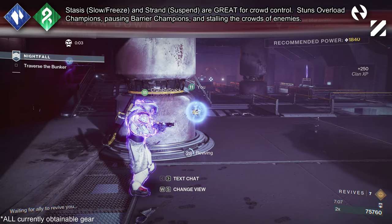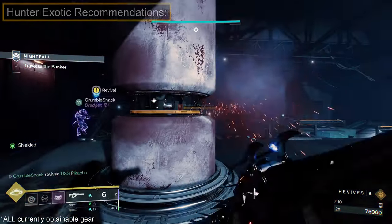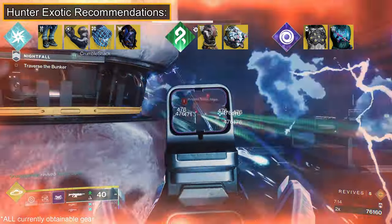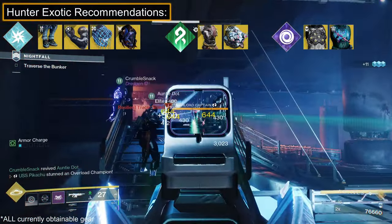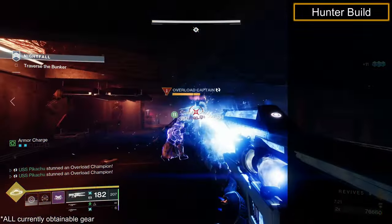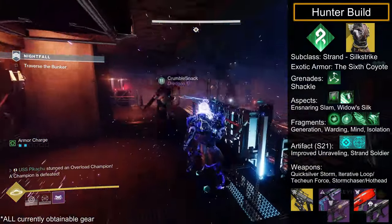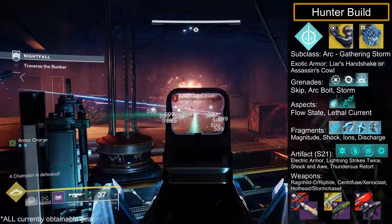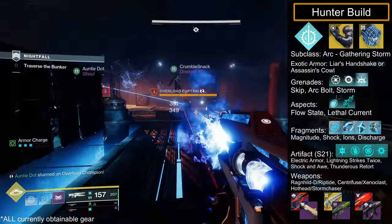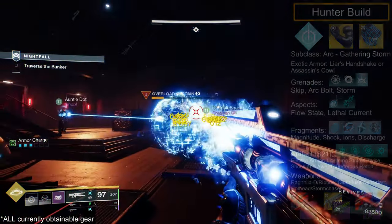Arc subclass is great for just destroying everything, while Strand and Stasis are great for halting enemies in their tracks. For Hunters, if you want to get up close and spread jolt, equip Liar's Handshake or Assassin's Cowl. If you desire safer options, then Six Coyotes on Strand or Omnioculus and Gyrfalcon's Hauberk on Void. Two builds: Strand with Six Coyotes and Quicksilver Storm so you can suspend constantly and bully Champions, and then an up-close arc build with Liar's Handshake and a 1-2-Punch shotgun. Just remember to play smart and talk to your team — it's quite easy to make this build awful if your teammates keep stealing kills.